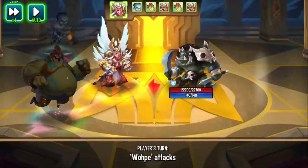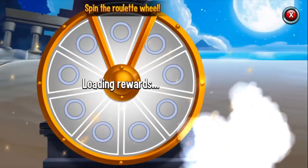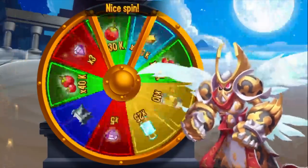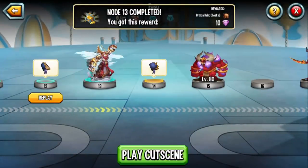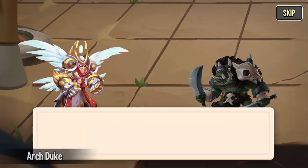Boom. That monster on top had evasion skills — I think like 2-turn evasion, whole team evasion. Some of the old legendary monsters it's like, whoa, this is unique. 30k food. Next monster is fire and magic though — I don't know his name.